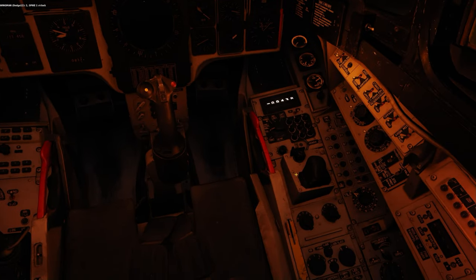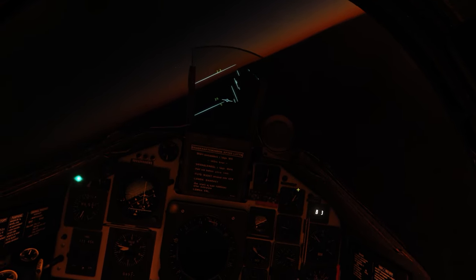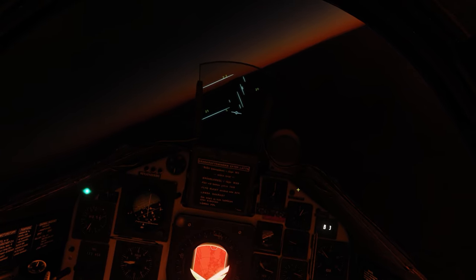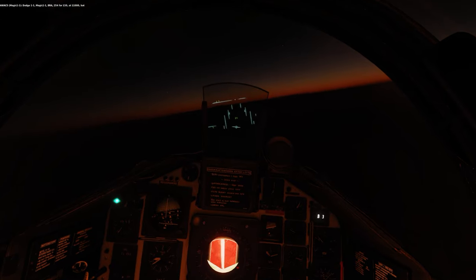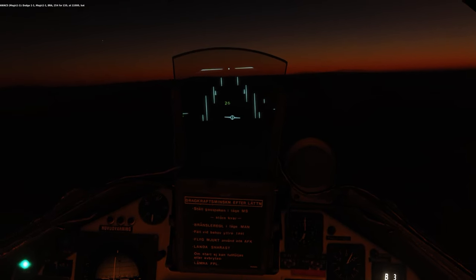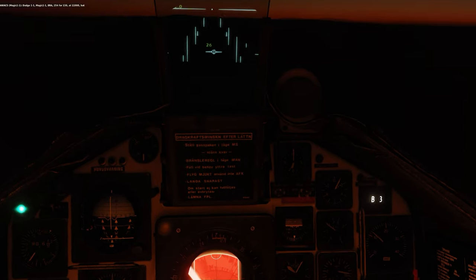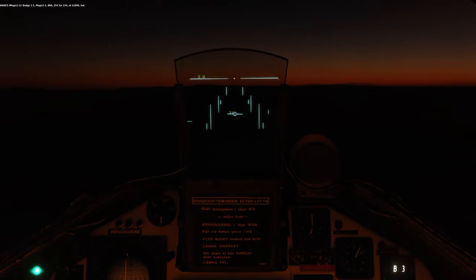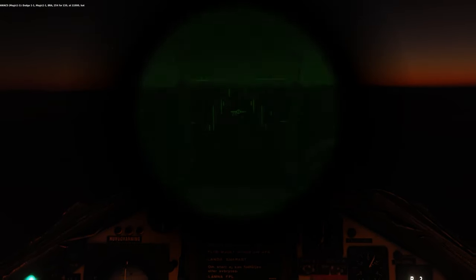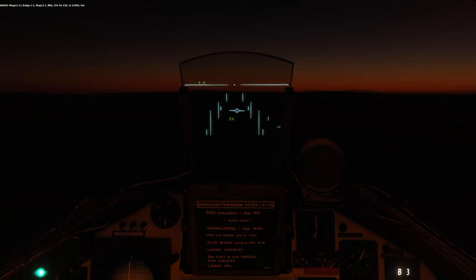Switch pod to active jamming. Engage radar. Dodge 1-1, Magic 1-1, BRA 254, fork 130 at 11,000, hot. Do not rely on your night vision goggles too much, but use them to check if you are heading into a stop zone. Dodge Port 4, 470 at 8,000 hot. Dodge 1-1, Magic 1-1, BRA 244, fork 60 at 9,000, hot.